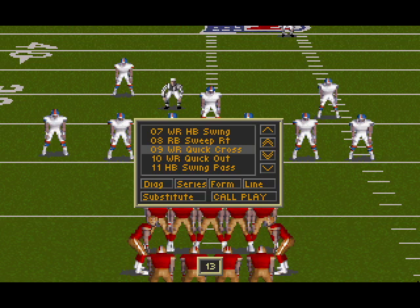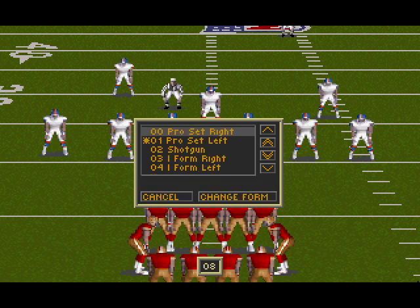Anyway, this menu is the weakest part of the game. If you aren't very familiar with that particular team's playbook, cycling through each individual play takes more time than what you're allowed in a real football game. The designers have tried to help by including filters in the menu system, so if you want a passing play designed for medium yardage, the menu will only show you passing plays designed for medium yardage. It helps, but I just wished it would show me more than one play at a time.